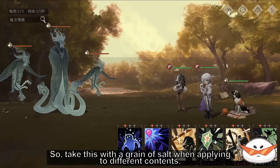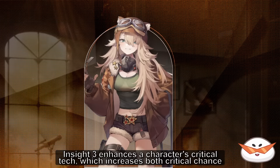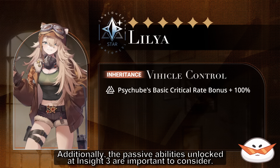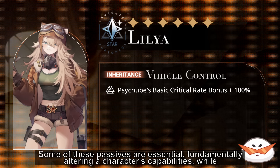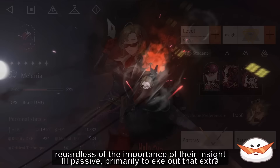Let's actually look at the upgrading systems. With the substantial cost of going beyond Insight 3, it may seem like it's not worth the upgrade. However, there are some benefits to consider. Insight 3 enhances the character's critical attack, which increases both critical chance and critical damage. Additionally, the passive ability unlocked at Insight 3 is important to consider — some of these passives are essential, fundamentally altering the character's capabilities, while others may not make much of a difference. In the endgame phase, aiming for Insight 3 for a DPS character is necessary regardless of the importance of their Insight 3 passive, primarily to eke out that extra bit of damage.